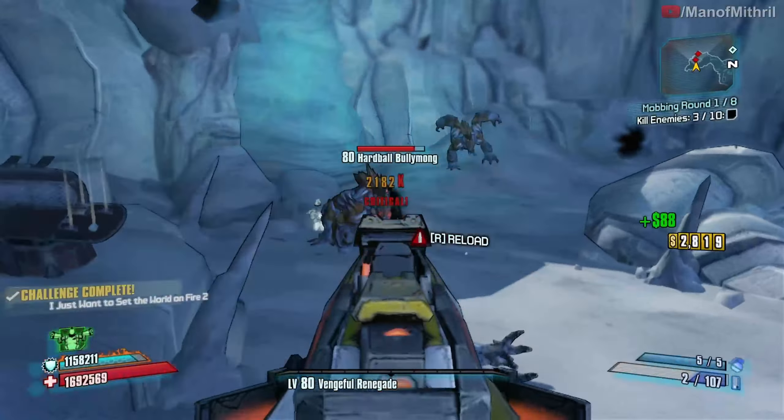I think I remember this map from Joltstude's video on the Roguelands, so I think I know where the Butt Stallion button is. If you guys don't know what the Butt Stallion button is — there's going to be a little art on the ground of Butt Stallion, you walk over it and you're going to get better loot basically.